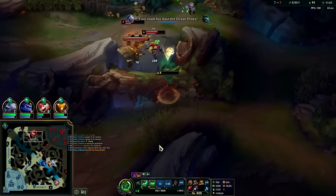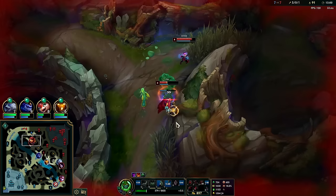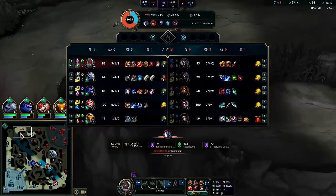Short hop over the wall with E — no charge. Well played to them, they're gonna kill me here. Almost live, funnily enough. Unending Despair would be nice — I mean Heartsteel is fun but it's just not a good item; it's too expensive, takes too long to scale. Zac's also not particularly auto-attack based. Could build Liandry's — Liandry's is good if you're ahead. That might actually be the item here instead. Yeah I wouldn't mind having Liandry's.